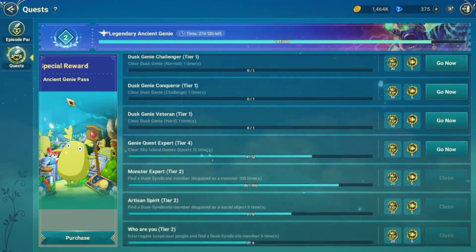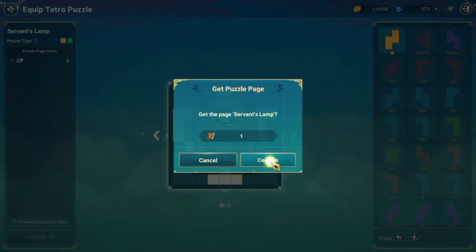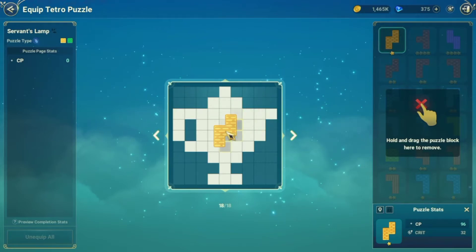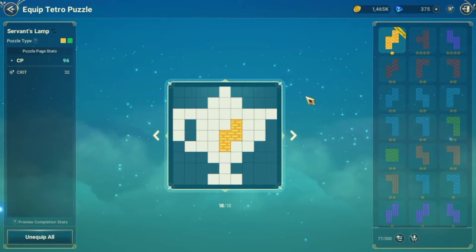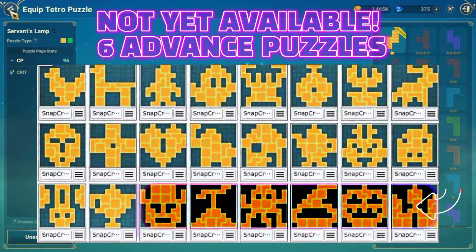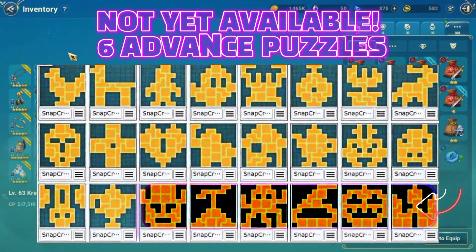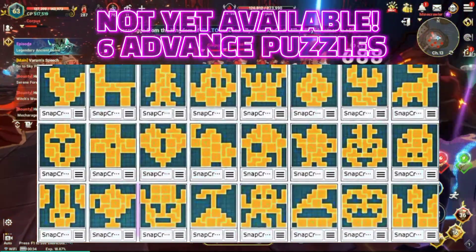As I mentioned at the beginning of this video, the point of these puzzle pages is to increase your CP. This is done by unlocking and beginning to solve the puzzle. Even with just putting one piece on the Tetra puzzle, you will already have a CP increase. As an additional resource for all of you, we have included in this video a key that will help you complete many of the Tetra puzzle pages. This does not have the answers for all of the puzzles, but will definitely get you started on many of them that are available now.